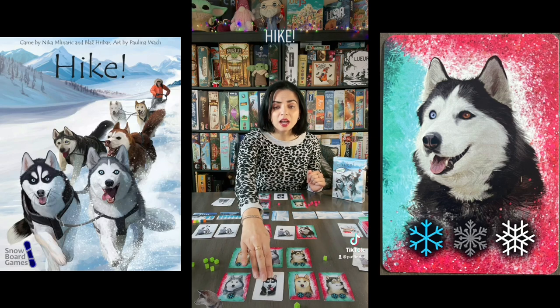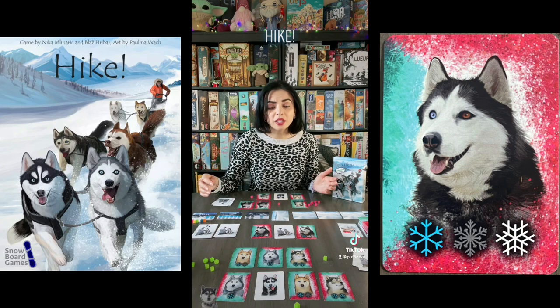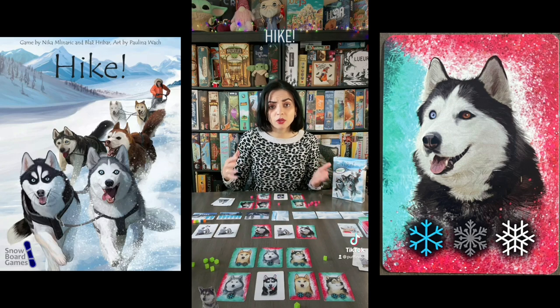As a bonus action, if they have a young husky card they can place that into their sled from their hand or from the available cards. Young huskies don't give you any movement points but they do fill your sled quicker.